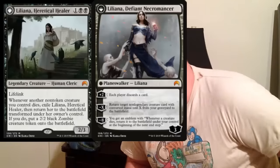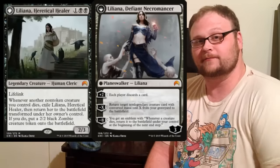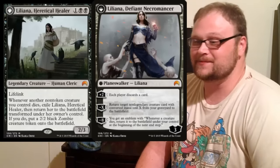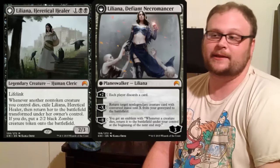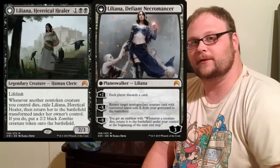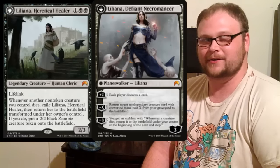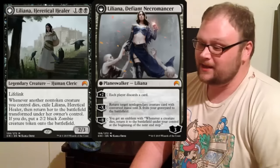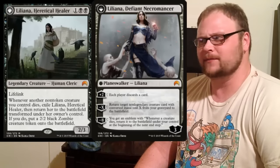A lot of Aristocrats decks play a full playset of Liliana, Heretical Healer, because it doesn't matter if you sacrifice her. You'll often flip her and immediately use her negative X ability to kill her, sending her to the graveyard so you can play another copy. Four full copies of Liliana is common in these decks, and I can't blame anyone for that.